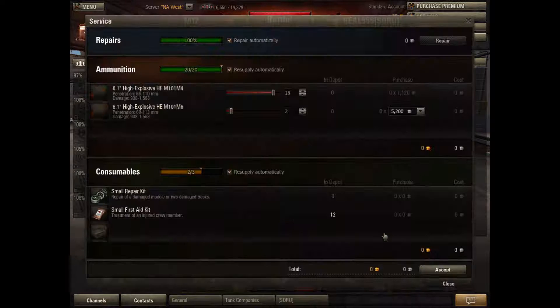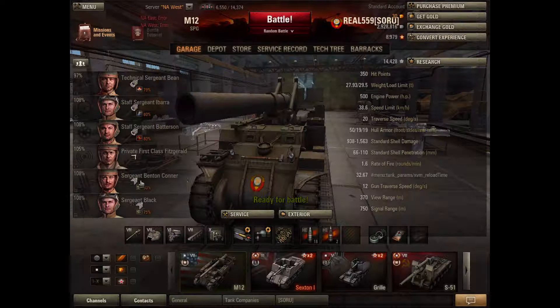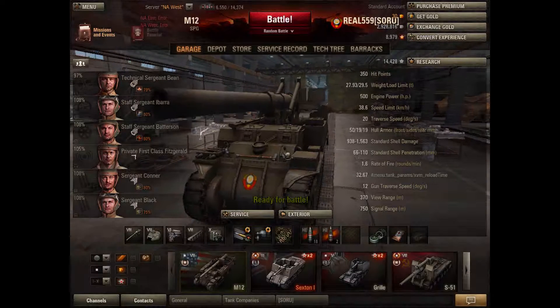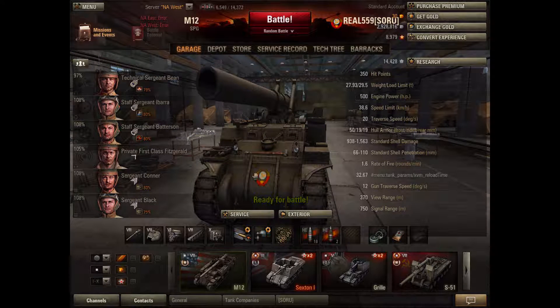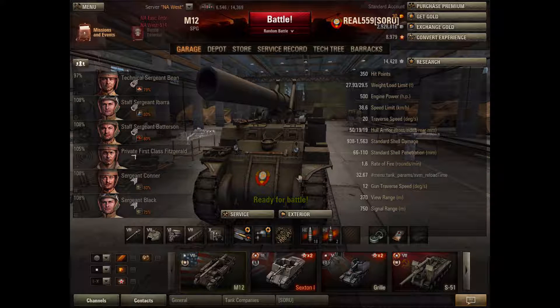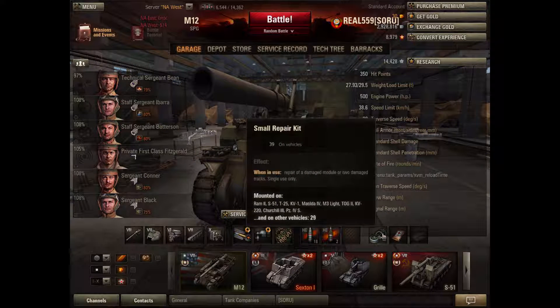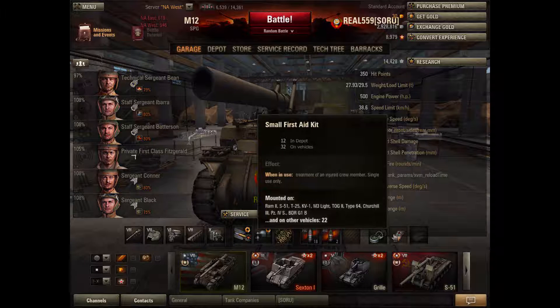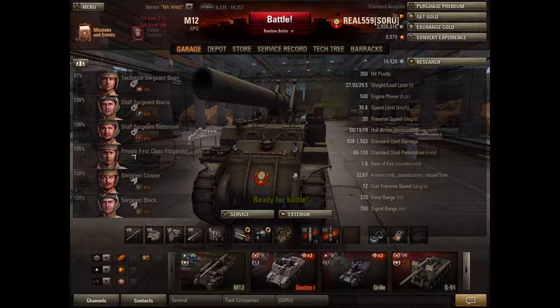For consumables: repair kit and first aid kit. The repair kit is for if you get tracked and somehow the enemy misses your hull and hits your track — you can just get out of there. Or if the enemy hits you with an HE shell and takes out your ammo rack, you can bring it back — it's only 3K. And the first aid kit is for when you get shot with an HE shell and it kills your loader or something — just bring them back.